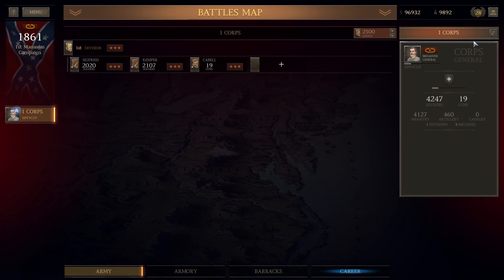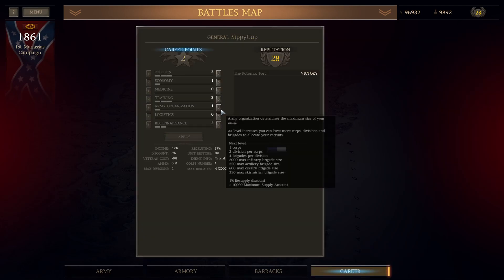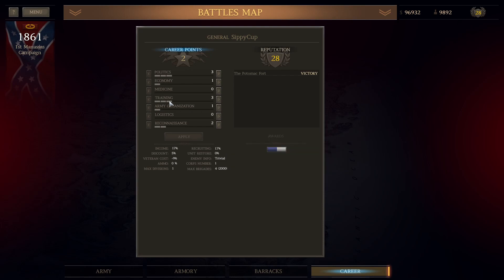I like to balance army organization as I progress through the campaign. I don't like to put more points into this than what's absolutely necessary at the time you win battles. Early on, you can only bring a certain amount of brigades to each battle, so I only bring what I need. I try to maximize medicine and politics, and I hardly ever put points into economy — I just bite the bullet and pay the price. Logistics is important, but recon — I can't stress this enough — not enough people appreciate the reconnaissance perk.